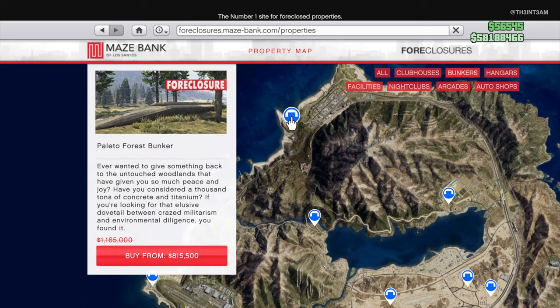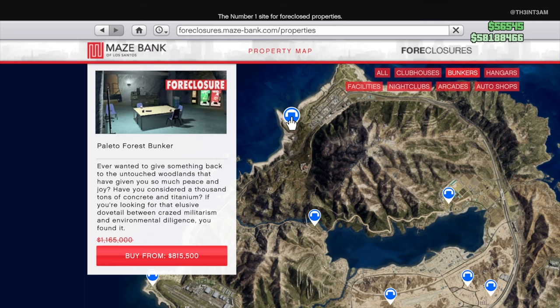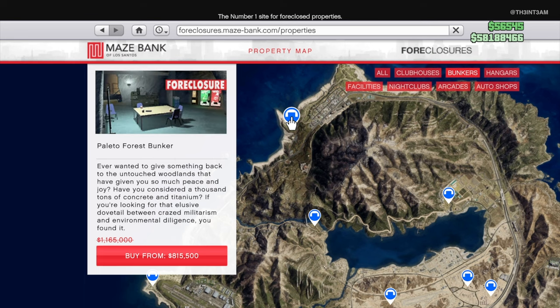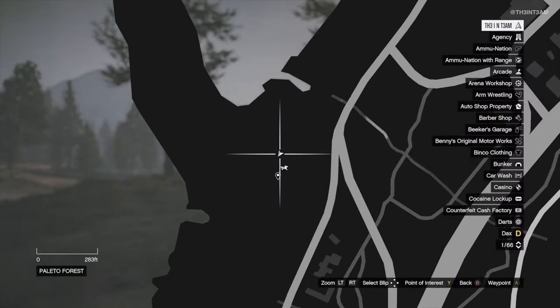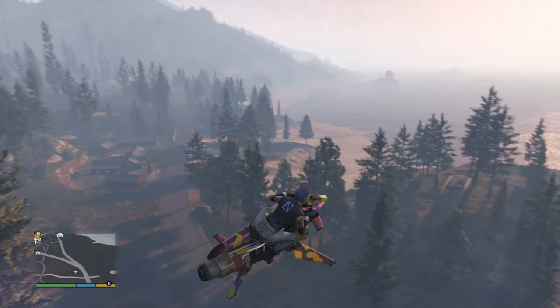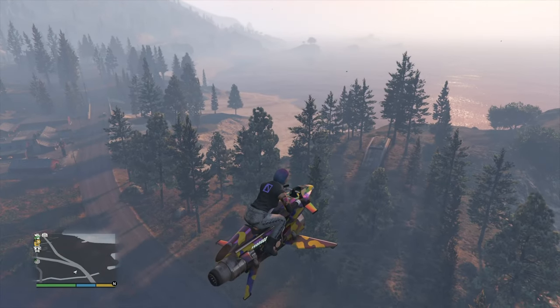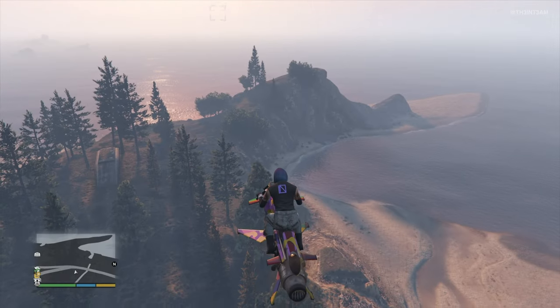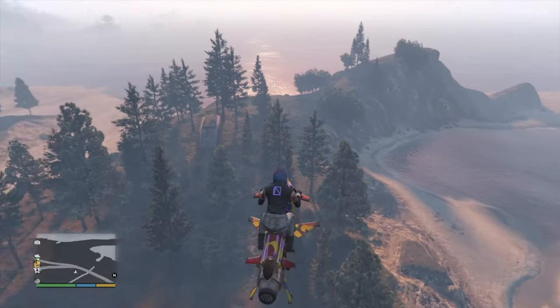We'll be starting with the bunker farthest north and working our way down, which means first up is the Palito Bay Forest Bunker. This is the cheapest bunker, costing a little over 1.1 million, and it's in the forest of Palito Bay. The trees provide some protection from wandering eyes and rival players, but that shouldn't be very often as this is in an extremely under-trafficked area, which is the top benefit of this location.